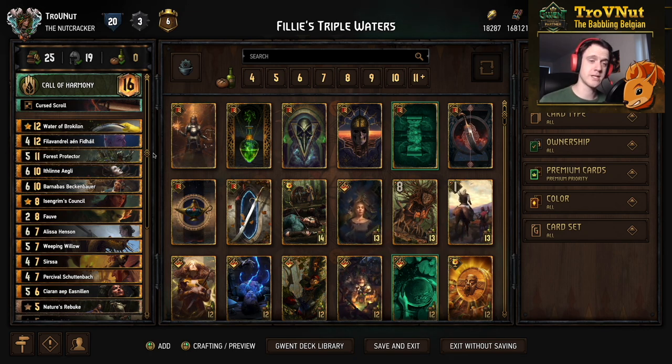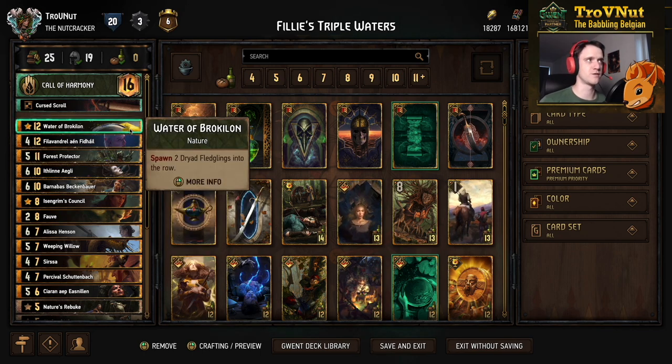Filly's Triple Waters is a harmony deck, trying to play as many different species within Squirtle with cards of every single tag. The focus is working around a single play revolving the Waters of Broculon - a nature card that spawns two Dryad Fledglings, both with four power and harmony, meaning they boost themselves whenever you play a Squirtle unit of a primary tag not yet on your side of the board.